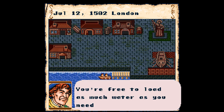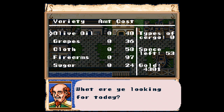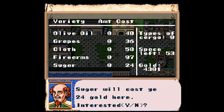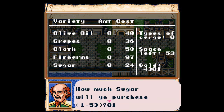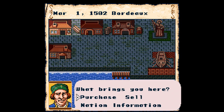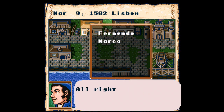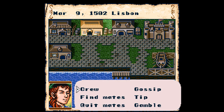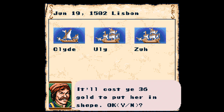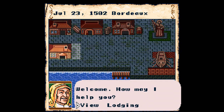Every port settlement looks the same, though. There's a marketplace where you buy and sell stuff and even invest in the port to raise support for your home country of Portugal. But if you do that, it'll piss off other countries like Spain and Turkey and you'll have a tougher time making allies. You can see some of this info in the guild building, where you pay to see who supports or opposes who. There's also an inn where you recruit your crew and gather info, a lodge where you rest up, a shipyard where you buy, sell, fix, or remodel ships.